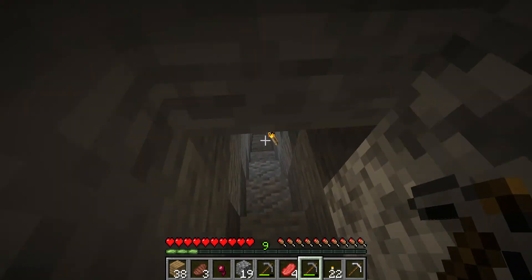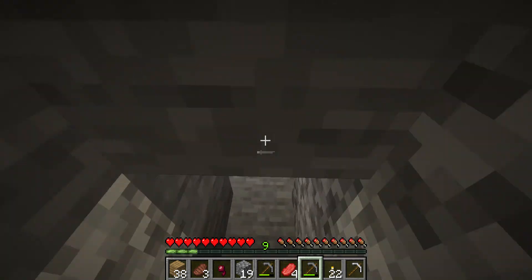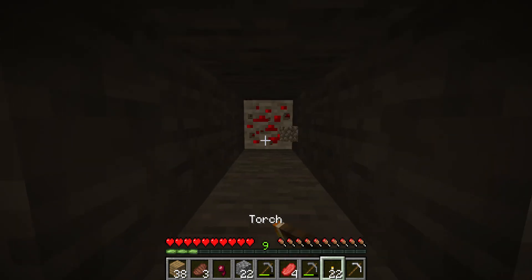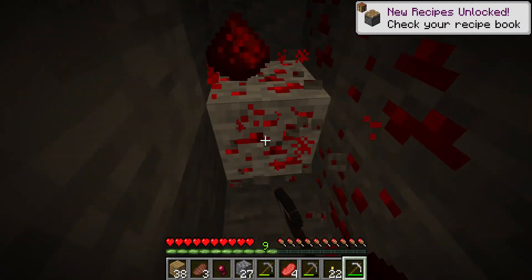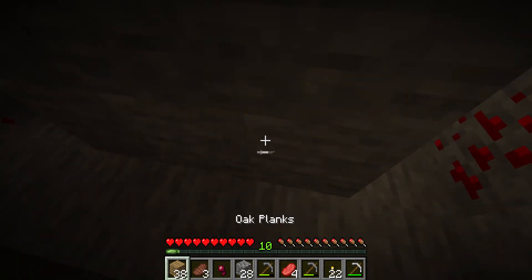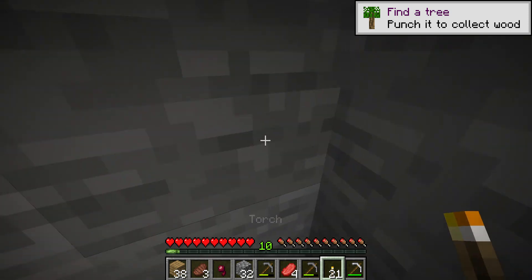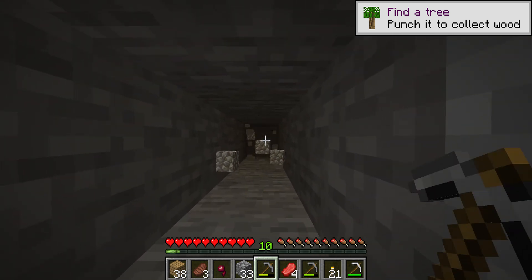Instead of getting iron armor first we're just going straight for diamonds — probably not the smartest thing, but you know, it's a let's play. And I really think it's going to be quality, I mean unless it's like one of those things from 2012 that everyone loves. Oh, that glows — I forgot that's what redstone does. I'm going to save it because redstone's actually pretty useful for automation and stuff.